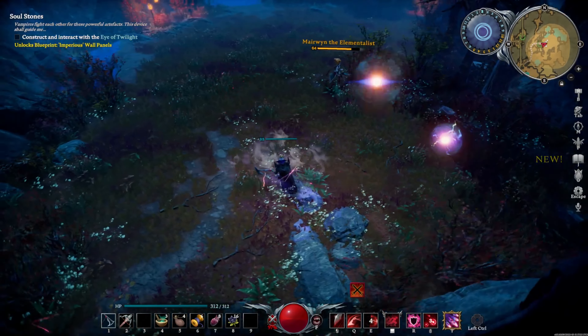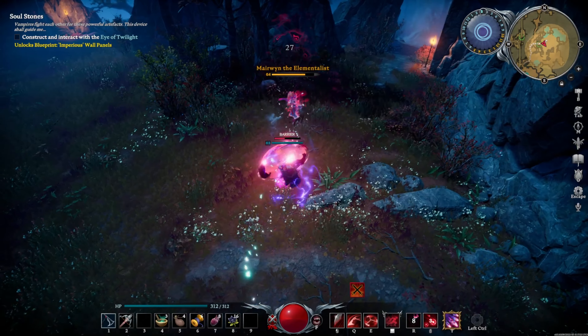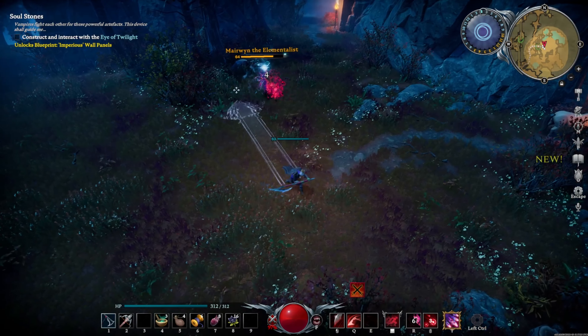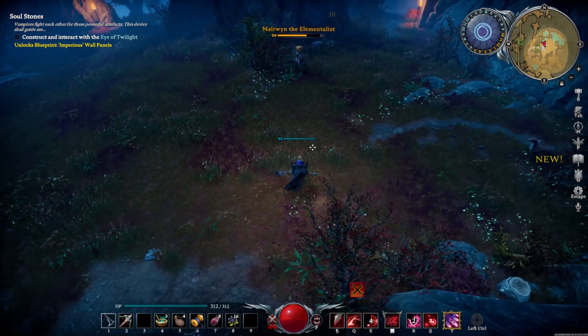For this next part you basically just want to dodge these lightning balls — they're very hard to dodge, and I found it's just better to move in a box-like shape to actually avoid them.